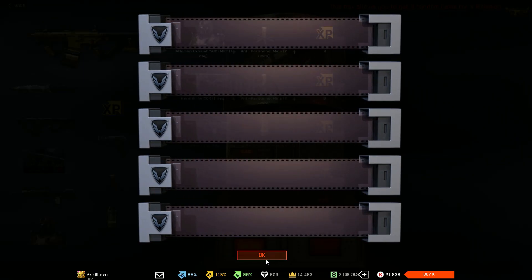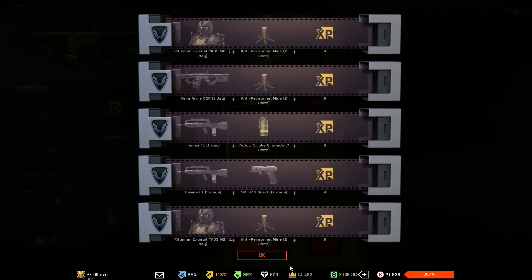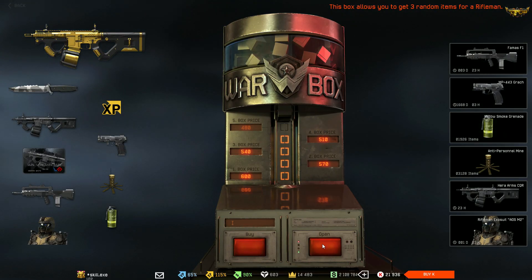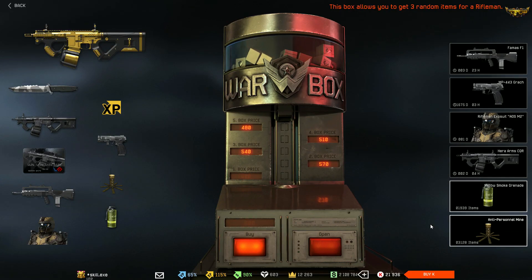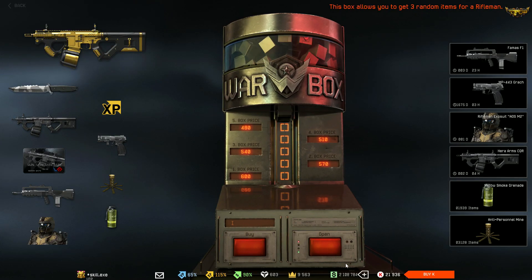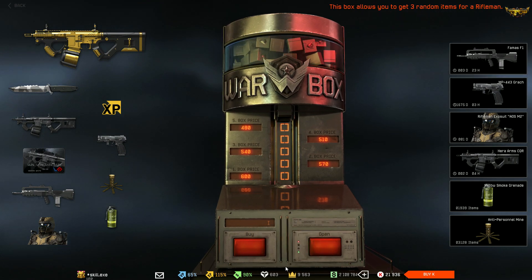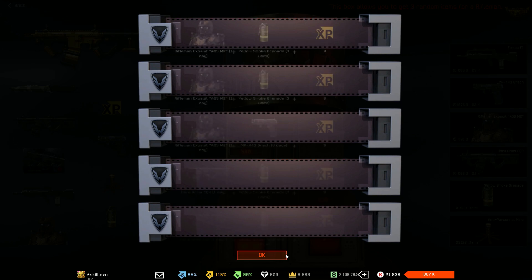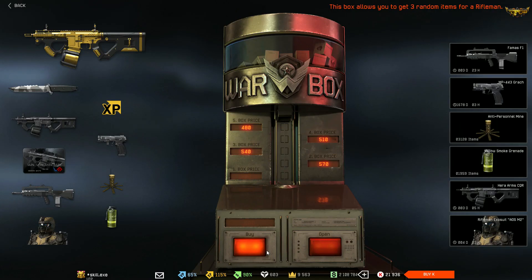I don't even know how many boxes it is — it's like 3,000 crowns for five boxes, I would say. So we're just gonna waste them all and see if we can get something. We're going pretty fast so I guess we gotta spend some credits as well. Yeah, we get one already.